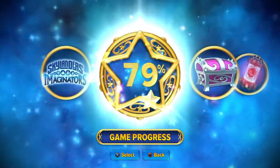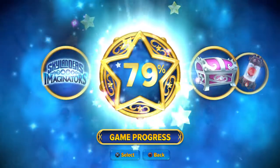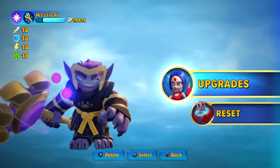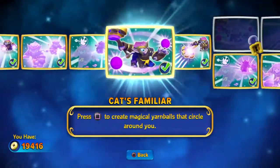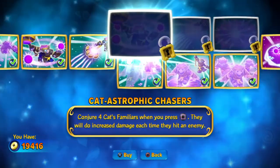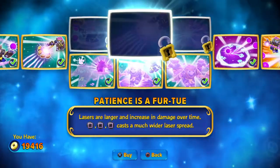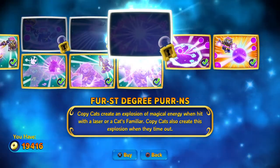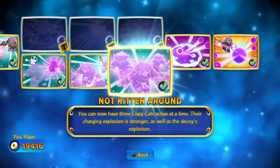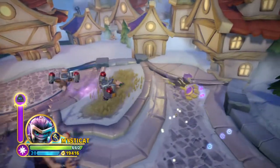Mr. Cat is one of the hardest Senseis in the game, so he's a pretty good one to use. If you've got Mr. Cat, you've likely got him on the wrong path — you want to put him on the bottom path. A lot of YouTubers say the top path is best. It does slightly more damage. Isn't that amazing? No, it's not amazing. This bottom path is amazing.